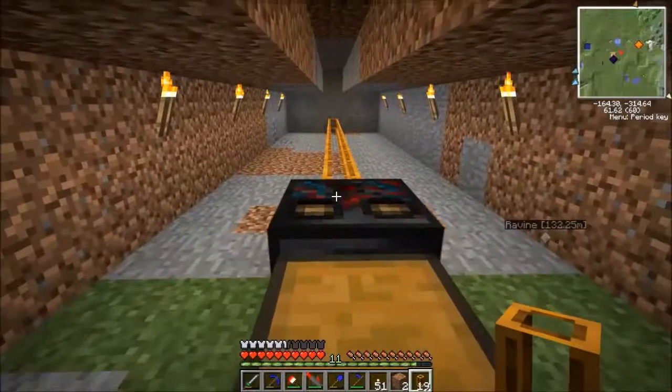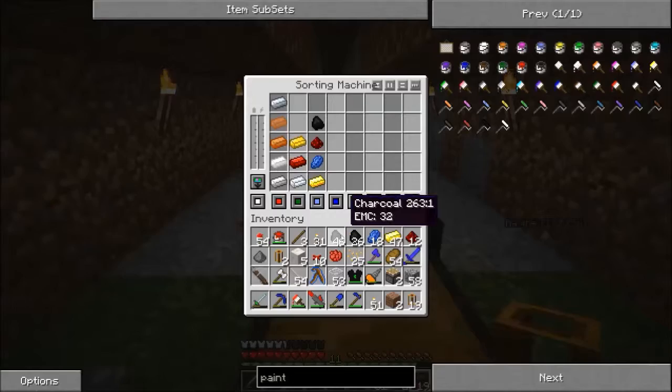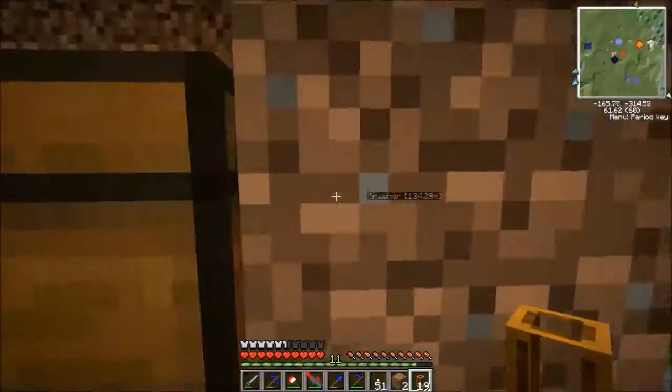So that's industrial craft ingots, and then we could have normal Minecraft stuff. Gold we would put there, redstone, lapis, coal, charcoal. We would put all those in there. So we would have a different section. Eventually we're actually going to get to the sorting machine stuff, but right now I'm just trying to come up with a system. We'll put diamonds in this one.